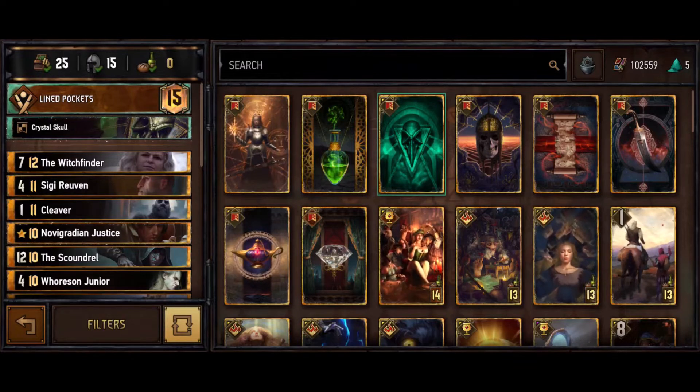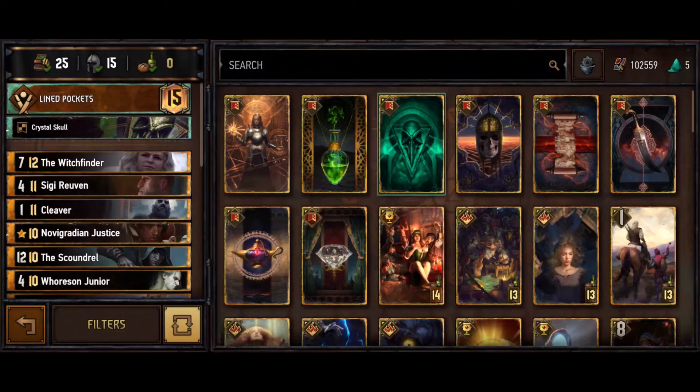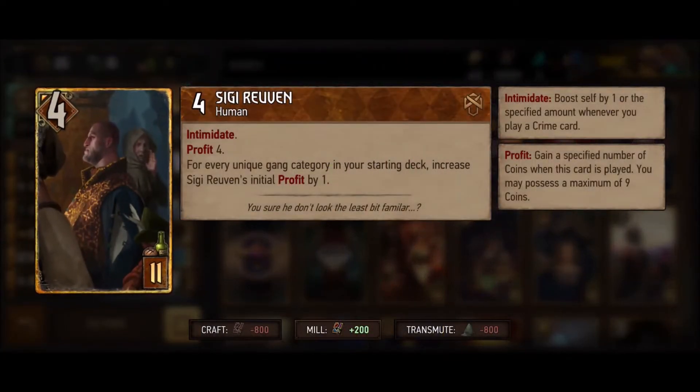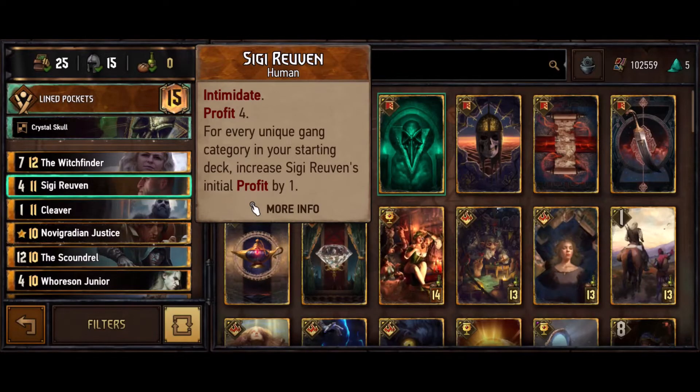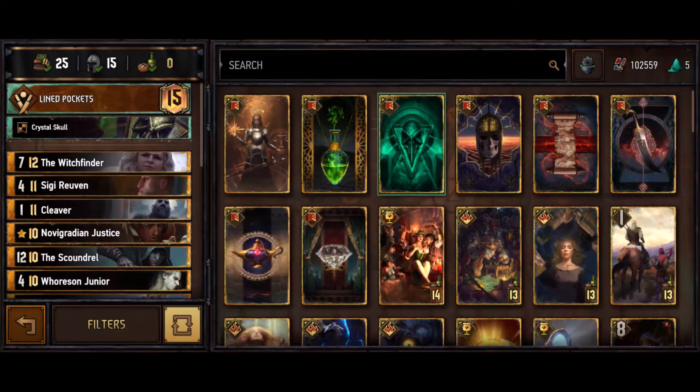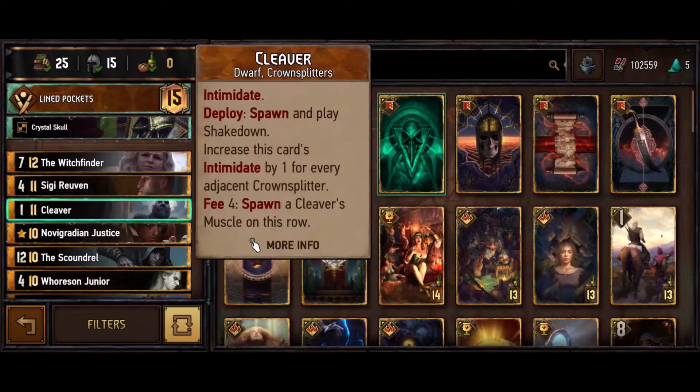We have Sigi - we're playing four different gangs so we have Profit 8 in our deck. Sigi starts at four and for each gang we have plus one, so we're at eight. You could slip in a fifth gang if you want all nine coins, but eight should be enough.